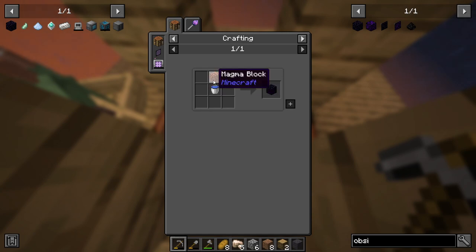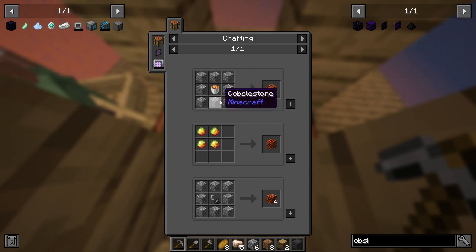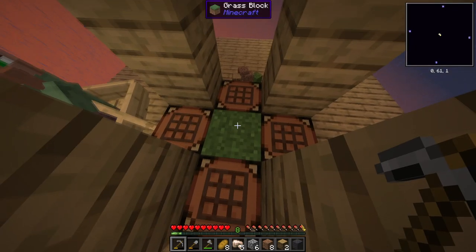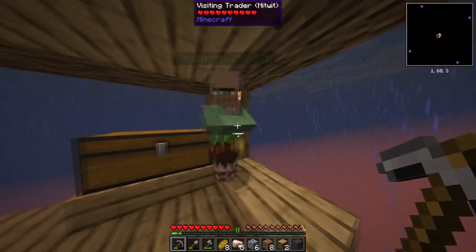As we learned from last episode, to get to the nether you only need a magma block and a water bucket. To get all this it shouldn't be too difficult. To make magma we only need flint and steel, which we are almost done with - all we need is flint.